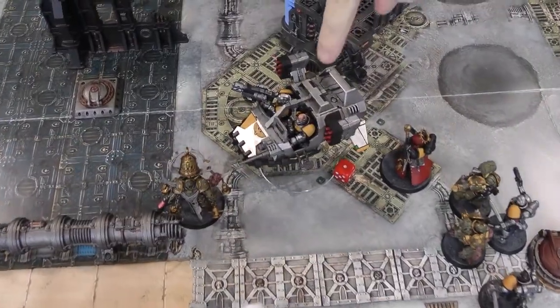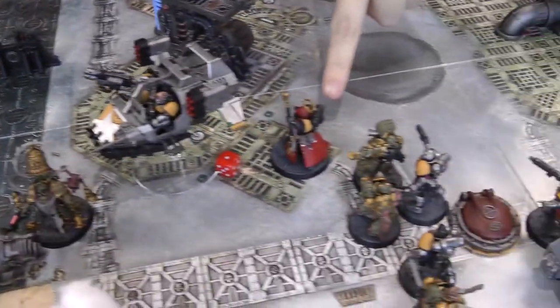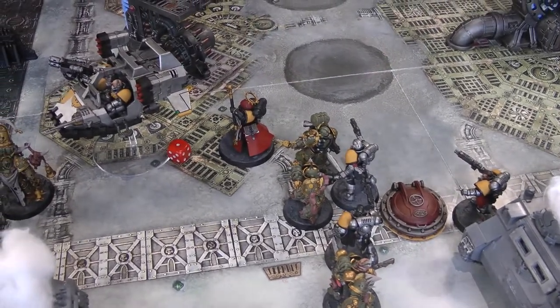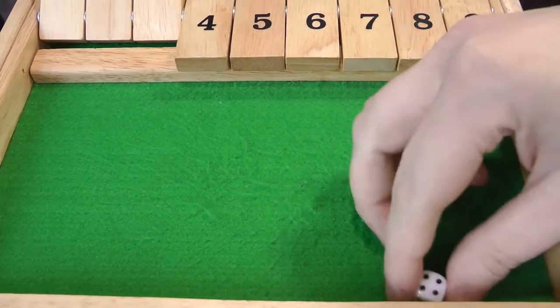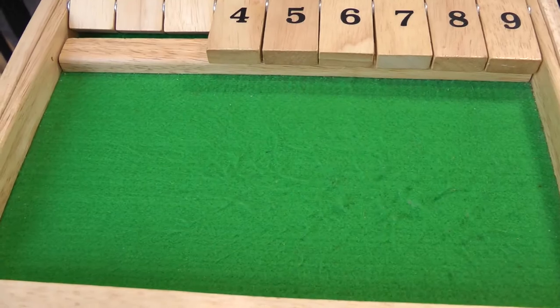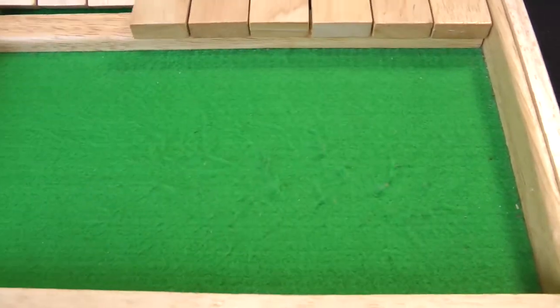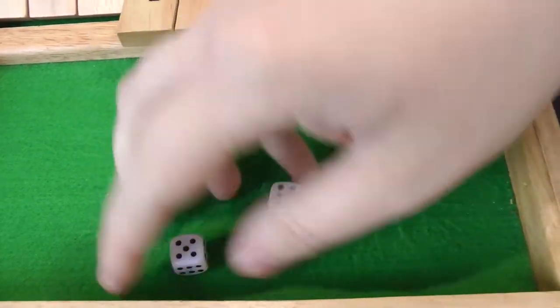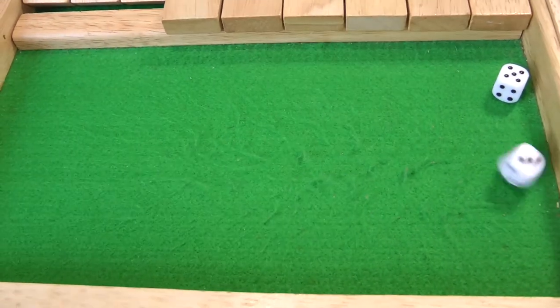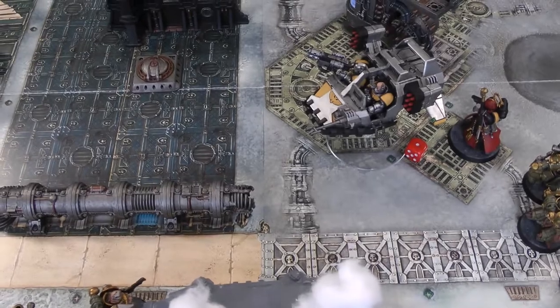Space Marines Turn 3: the Landspeeder uses its 16-inch move to zoom over to the Blightbringer. The Chaplain moves around so everyone is in Storm of Fire range. In shooting, the Landspeeder fires at the Blightbringer — Multimelter hits on a four, wounds on three, no armour save. Rolling 2D6 picking the highest for damage — rolls two, unfortunately. Two Crack Missiles both hit and both wound: one invulnerable save failed, D6 damage rolls six, one Disgustingly Resilient save made — the Warlord is slain! That's another victory point for Space Marines. The Heavy Bolter Scout fires at the nearby Plague Marines: all three shots hit, wounding on fours — thanks to Storm of Fire a mortal wound procs — two wounds through, one Plague Marine falls after failed Disgustingly Resilient saves. The Chaplain charges the forward Plague Marines, takes Overwatch but survives. In combat, the Chaplain gets four hits, two wounds — one fails the armour save, killing a Plague Marine. The Reavers pile in with seven attacks — seven hits after rerolls, wounding on fives — two Plague Marines killed. Score: Space Marines 3, Death Guard 0.